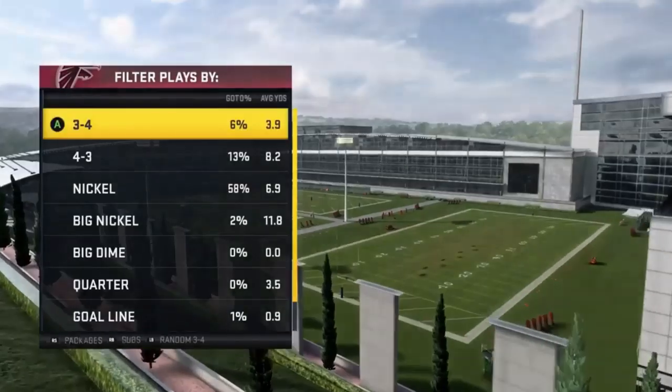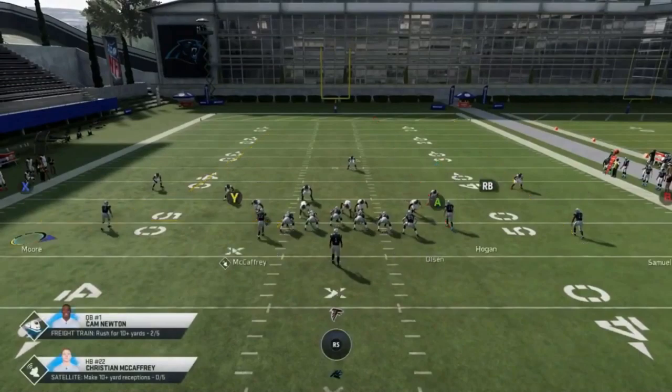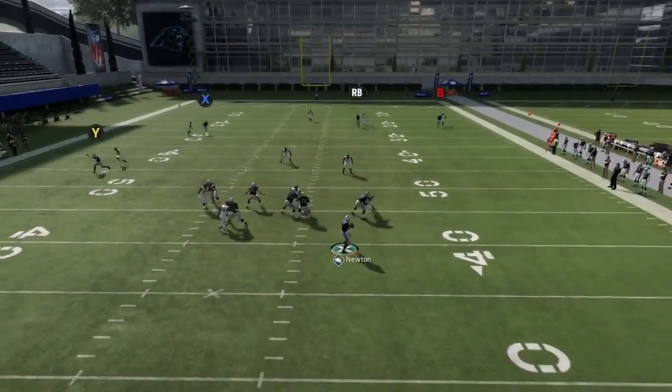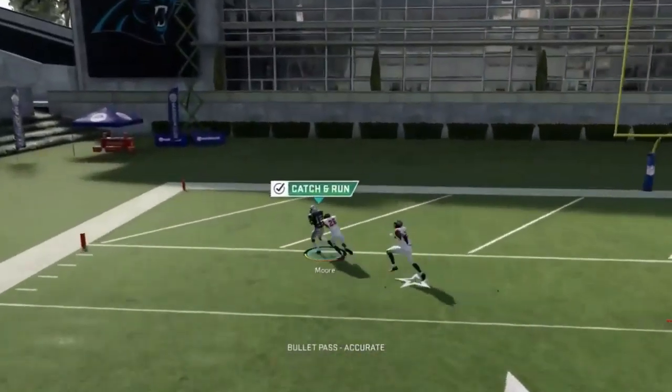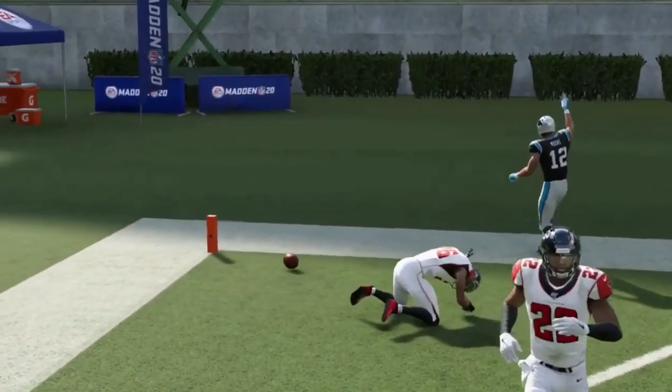Next up we've got the stick and nod. Put this receiver on a smart route, then streak the RB route and pass block the A route to get a little more time. This is ultimately a home run play — the Y route is the check down, but it's really all about the deep route. If they're running cover 1s or cover 0s, that's probably your best bet.